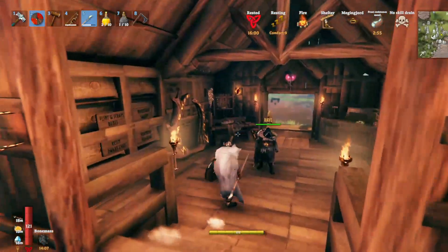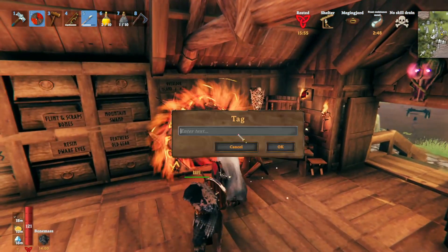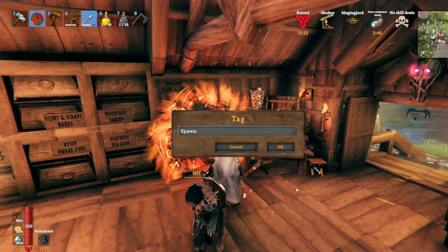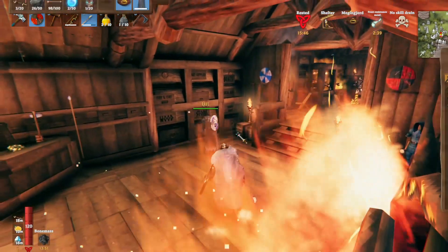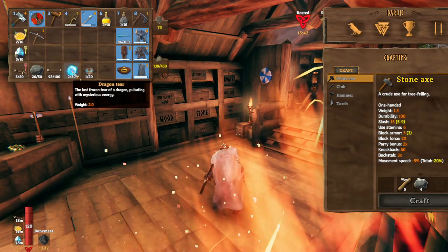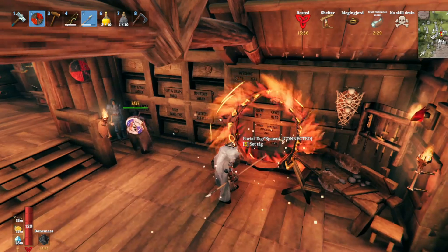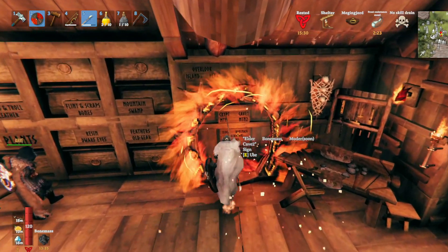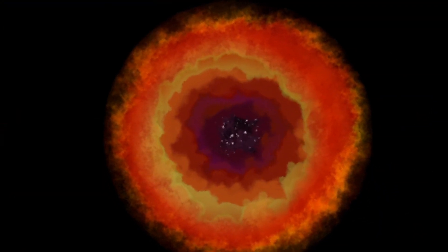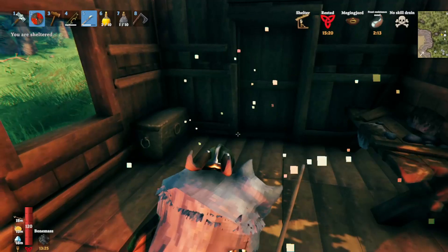I have to say that went extremely well. Yeah, only one of us died once — it's probably a new record for me. Did you get Moder tier things or dragon tears? I got eight. I got two — and it takes two every time, so we're making our artisan table from it. I'll be done putting stuff away and then we can go to spawn. Looks like you've already re-named the portal. We should go back and re-name it to Moder.